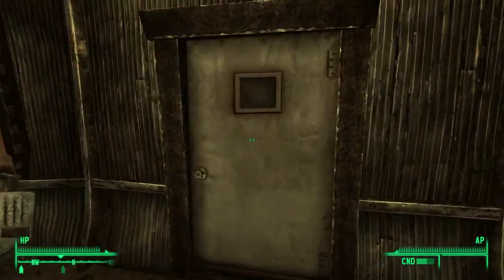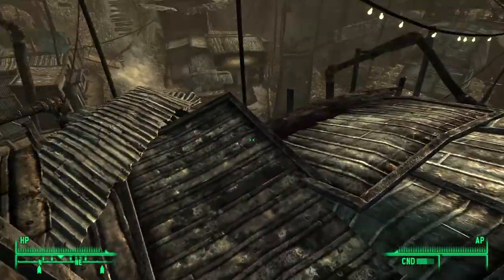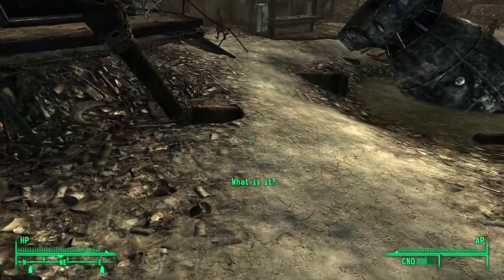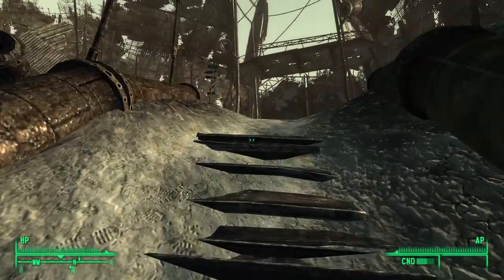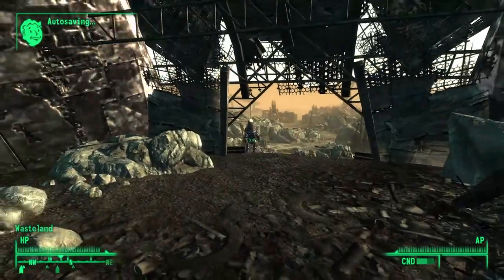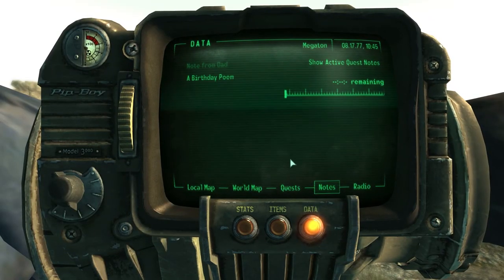Alright, let's go take care of this Silver chick — Moriarty says she wants to screw people over for their money. I think this is Springvale — we came from the vault, which is right up there. Gotta find this chick somewhere around here. Oh, what the hell is this — Enclave Radio.